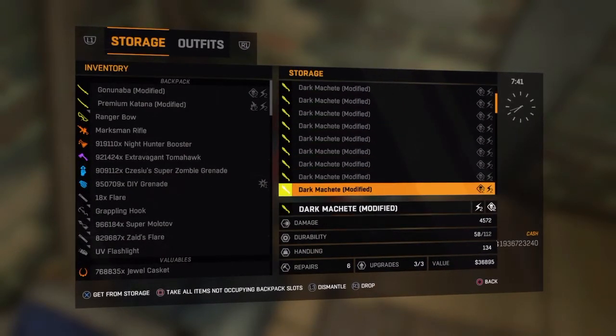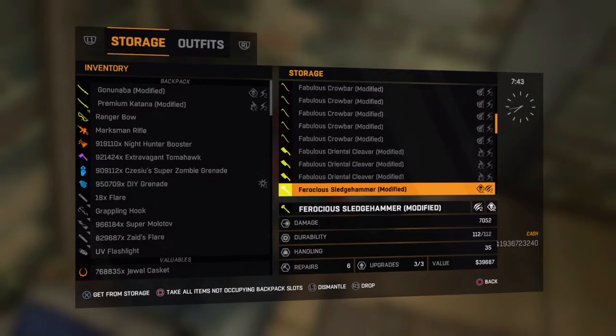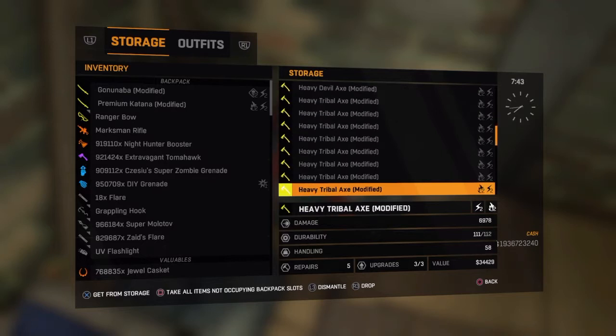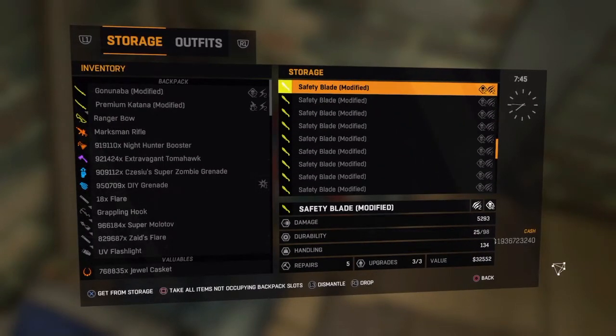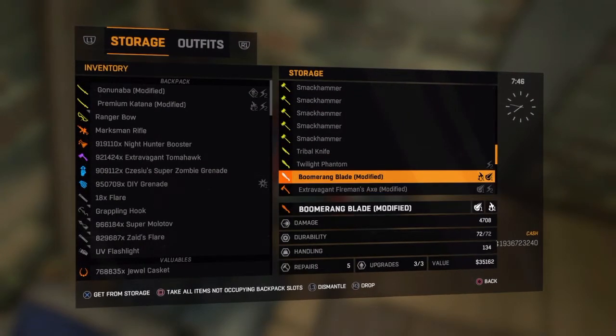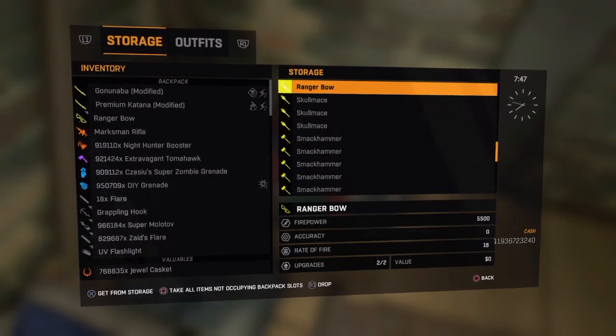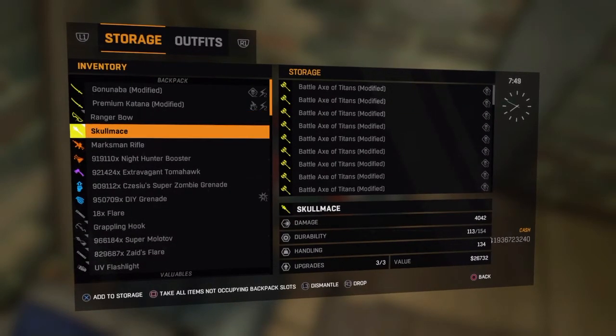Actually, not the marksman rifle - that's suckish, I don't like that weapon. I'm just gonna duplicate the skull mace. Let me see how much I have. As you guys can see, I have three. I'm just gonna take out one, so I'll have two inside my player stash.